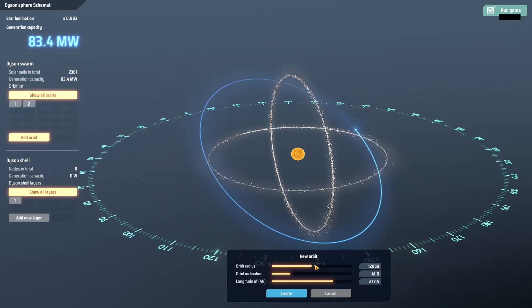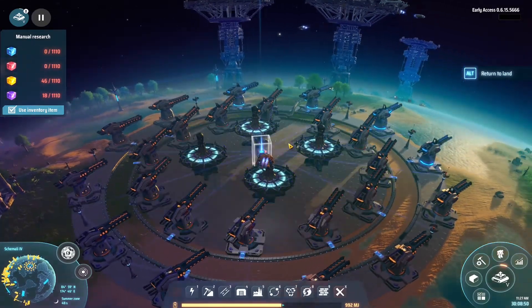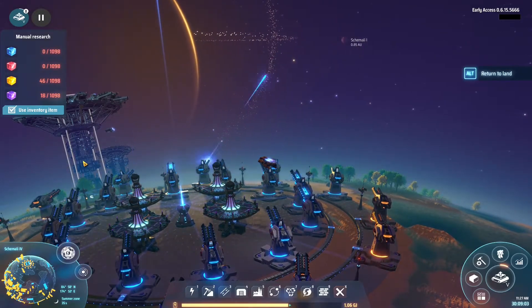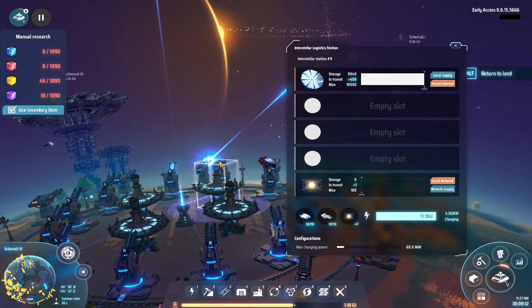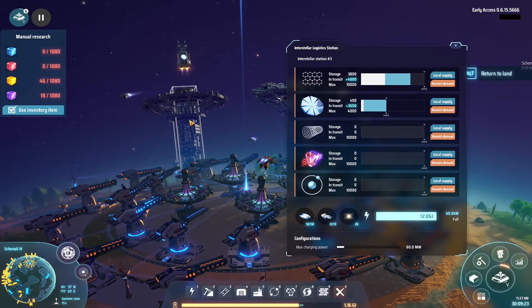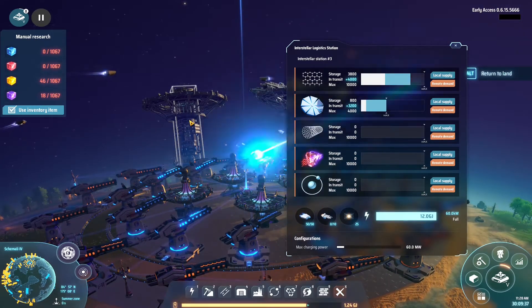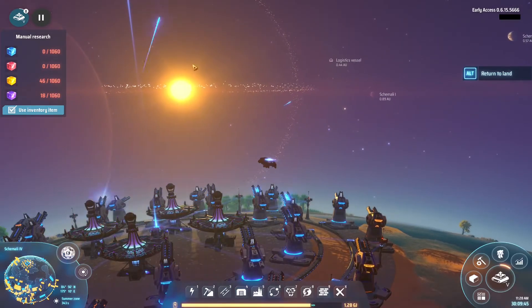I think we did okay. This video took me a whole long time to create. I learned a lot - like you need warpers in the interstellar logistics stations, which was kind of annoying. Look at that - 400 in storage, the first ones are here! The second one arrived and now finally they are all coming. Took them a long time but they are home, and hopefully the captains are alive.